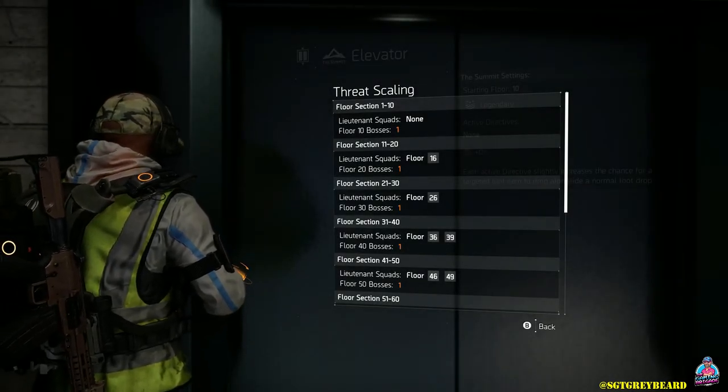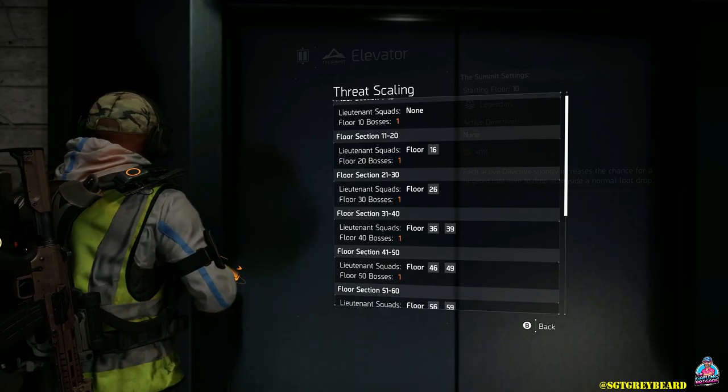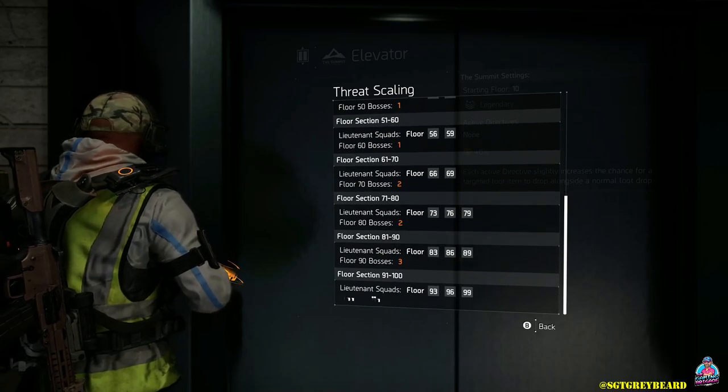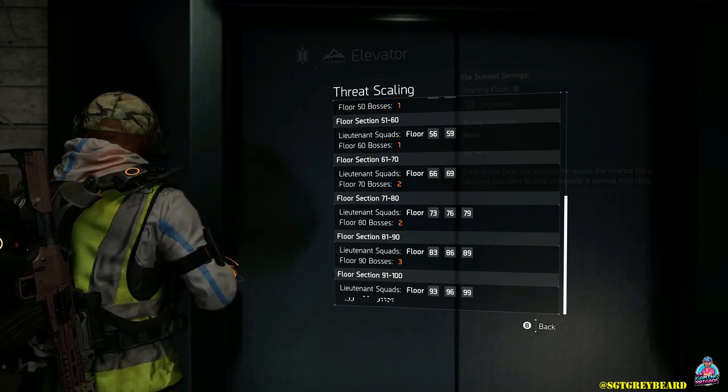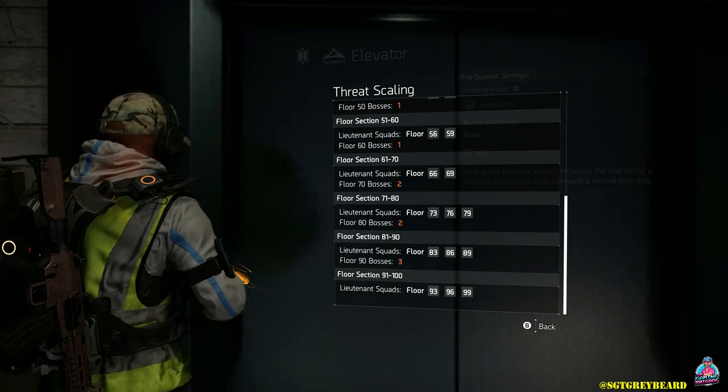The next questions are about which floor to choose for this farm, and picking directives and targeted loot. When we talk about threat scaling, the higher you climb in the Summit, every 10th floor you face bosses — by floor 70, 80, or 90 you're facing multiple named bosses. For someone who typically plays on their own, floor 10 is a much more efficient farming floor. However, if you can clear floor 90 in no time, that's another good option. Regardless of which boss floor you choose — 10, 20, 40, 60, 80 — you need to leave at least one NPC alive so you can farm the boss over and over again.